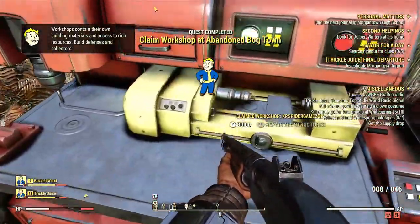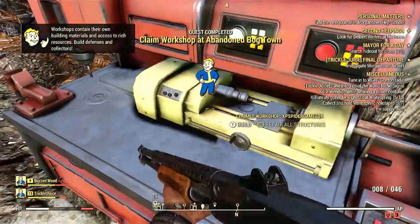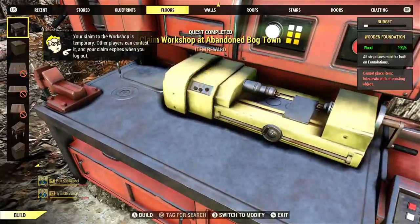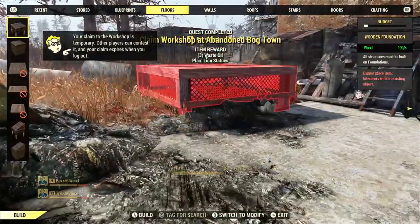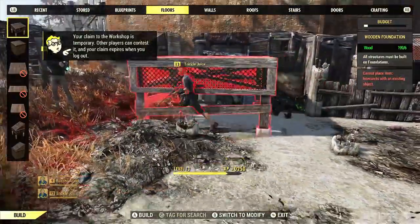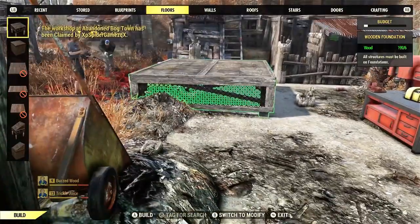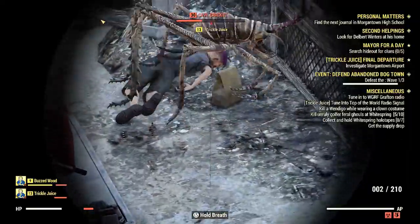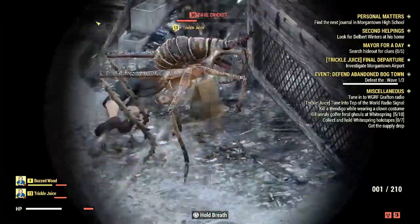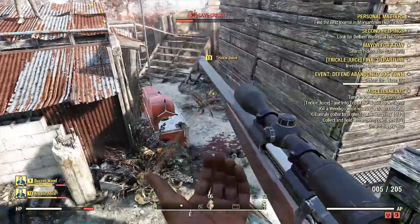Workshops are really important because my friend leveled up super fast using them. He plays on PC and I play on Xbox — he had less of a head start and he's already almost passing me. I'm level 35 and he's almost level 40. He did this just by finding workshops and claiming them, which starts waves of enemies coming at you — that's where you get a lot of XP.